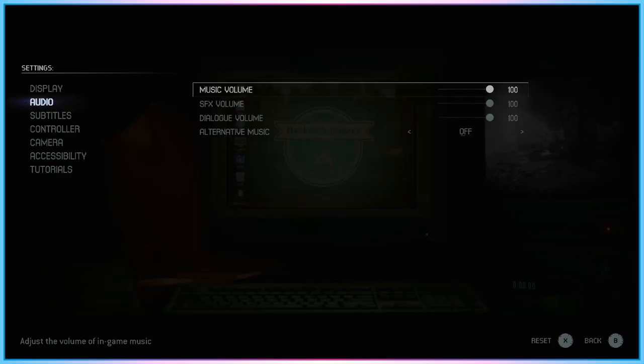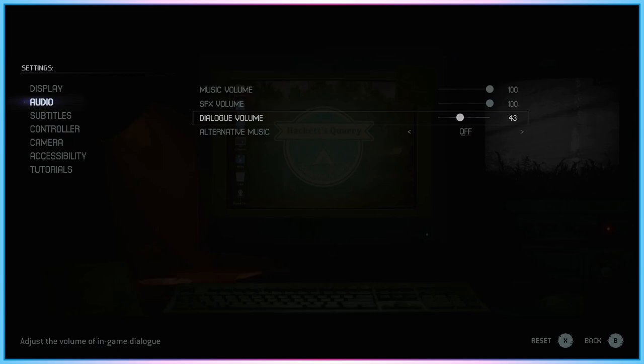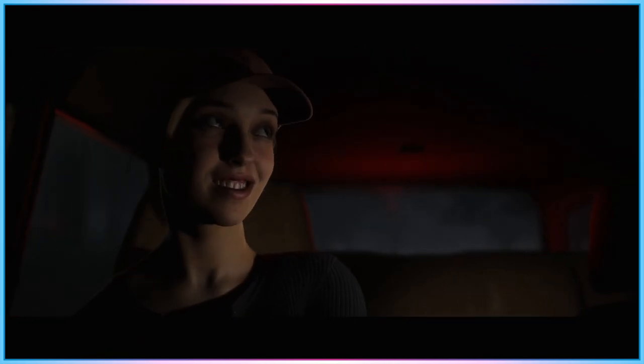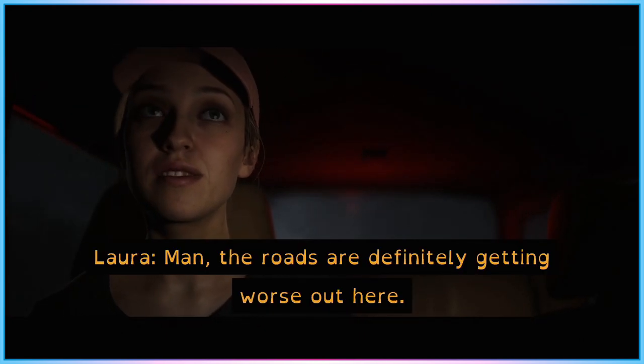In terms of audio settings, The Quarry allows players to alter the volume mix on music, sound effects and dialogue independently of each other, which is always appreciated as a baseline level of accessibility support. While there's no way to preview your changes inside the menu itself, The Quarry does feature some pretty robust accessibility settings options regarding subtitles.